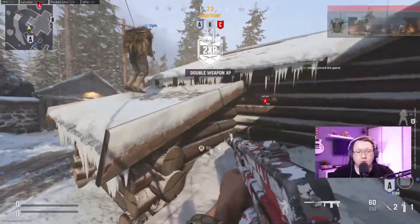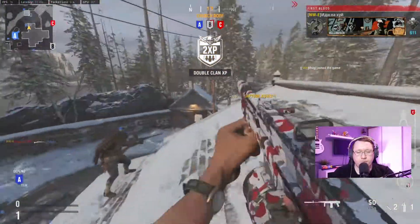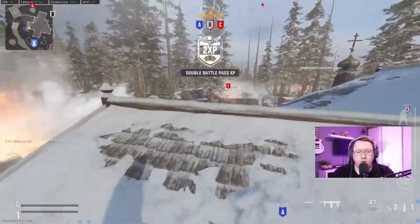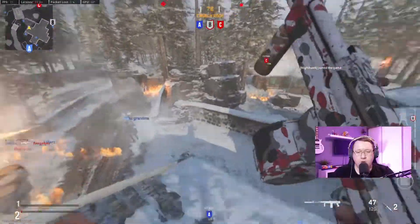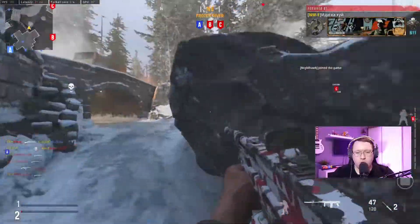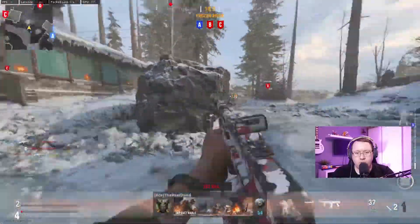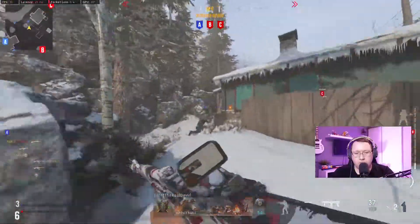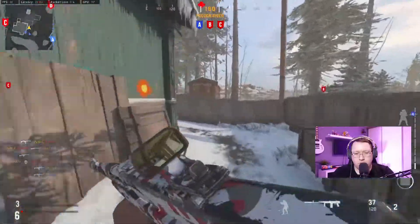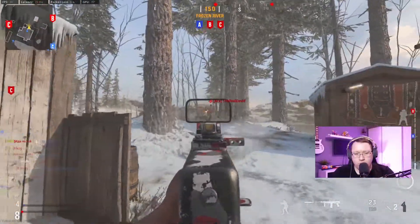Hey guys, welcome back to the channel — Melee aka FableStar. Thank you so much for checking out today's video. Today we are looking at the AS44 assault rifle from Call of Duty Vanguard. The AS44 is described as a fast-firing assault rifle, great for close to medium range, and that's true. Being a gold camo guide video, we're obviously going to be looking at what you need to do to unlock each of the camo challenges and ultimately get the gold unlocked with this weapon.